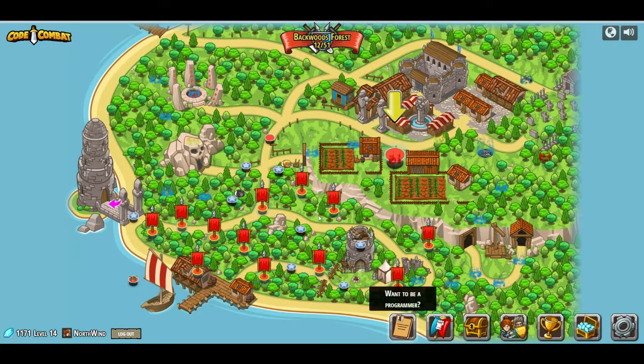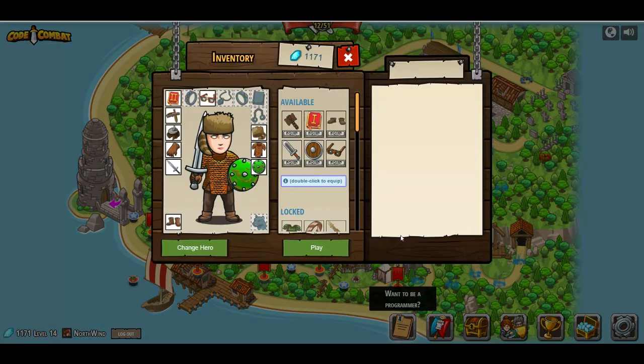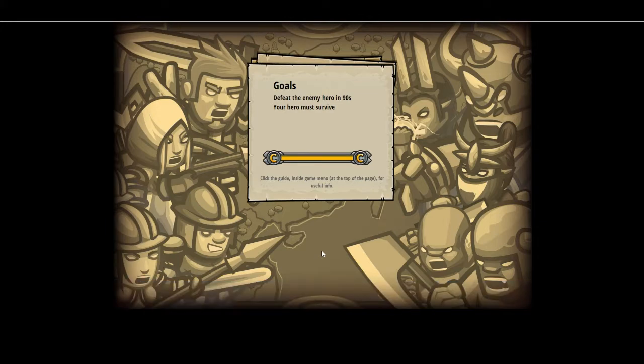Continue. So now we have this here, which says Dueling Grounds. Battle head to head against another hero in this basic beginner combat arena. Okay, well we've got the new sword, we've got the new shield, we've got the cool glasses with the tape on them. We've got everything else we need. I think there's nothing else that we need to add. Defeat the enemy hero in 90 seconds.